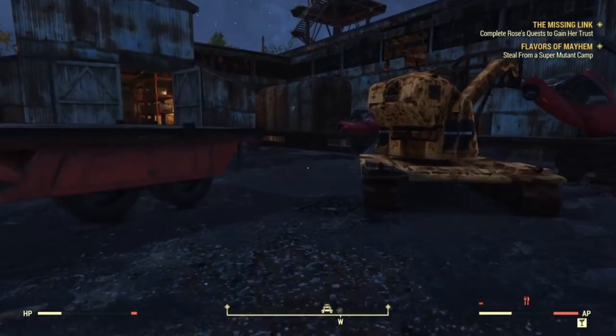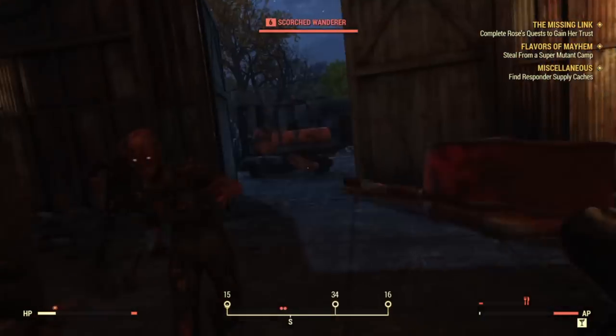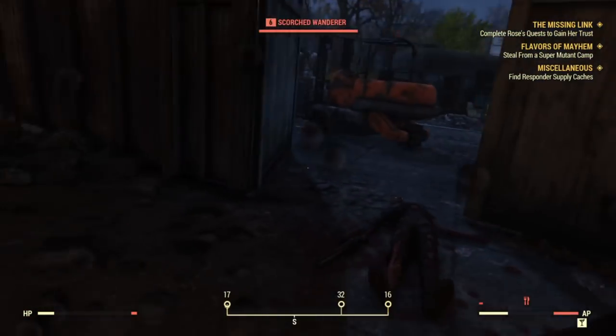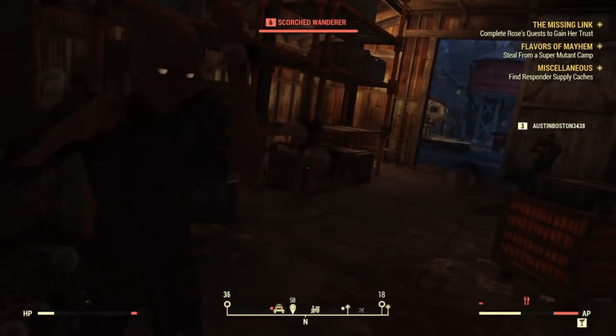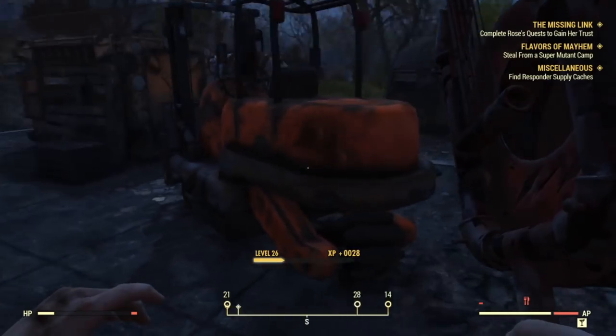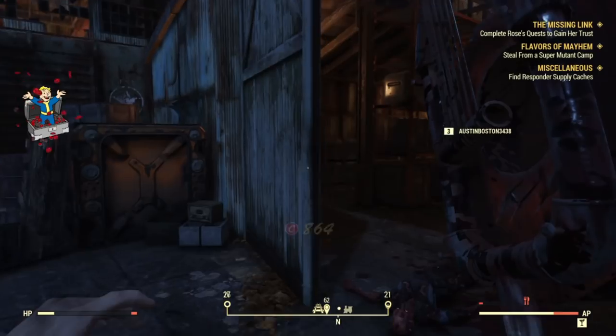The next one's over this way, through this door. Looks like there's an enemy in here — I might die. I don't have a lot of health on me. Alright, there he goes. And then just around the corner there's another cap box right here. I got 76 caps.